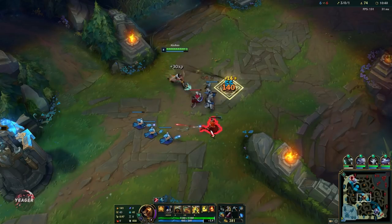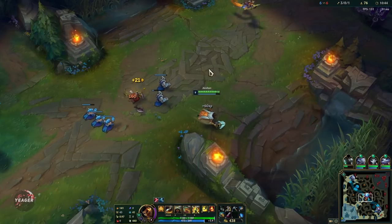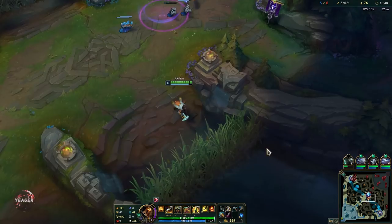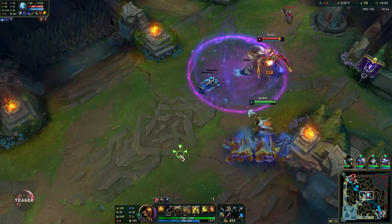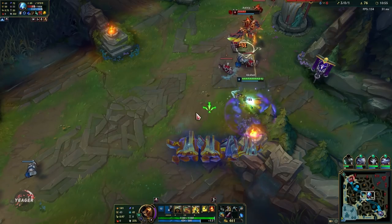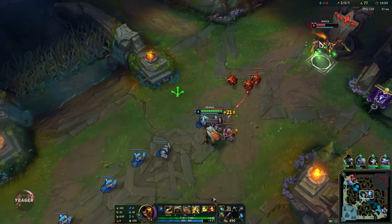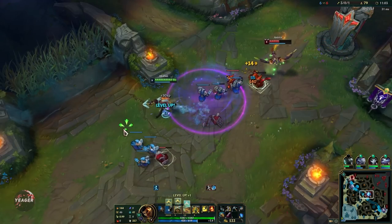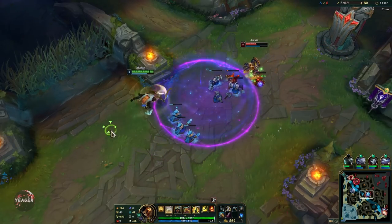Pushing does feel a lot better once you get a couple of items because you deal a lot more damage. Then you can pretty much one-shot the minions with just one auto attack and that passive auto attack. You can see that insane amount of damage right now — that is Press the Attack combined with your passive, and of course you can proc that multiple times on a single opponent, so your DPS is actually pretty insane.